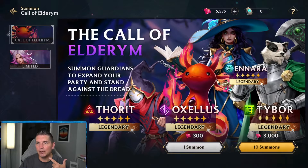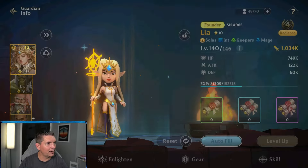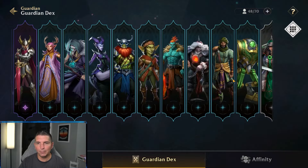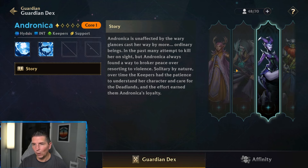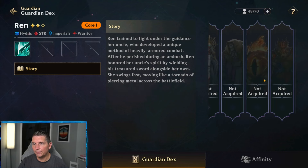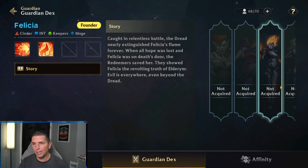We're gonna have to get a couple more — let's do another summon and try to lock these down. We got Okbo, Dor, Ren, Flix — we didn't get the ones we need. I don't have enough for another summon, I'll have to save those. We need Okton and Yeomar. Going to the guardian decks — there's Okton, so we're missing a copy of Okton and Yeomar. Looking through the heroes I'm not finding Yeomar yet.